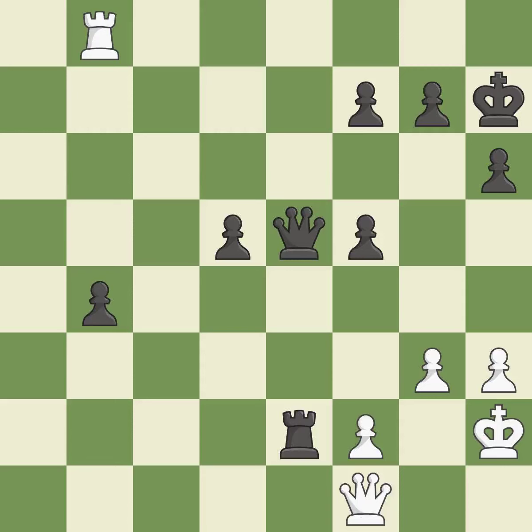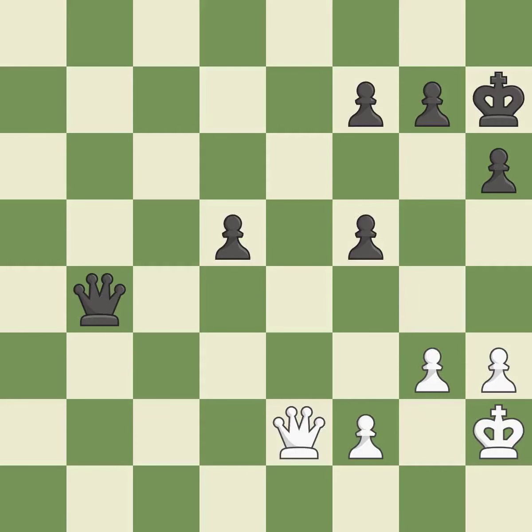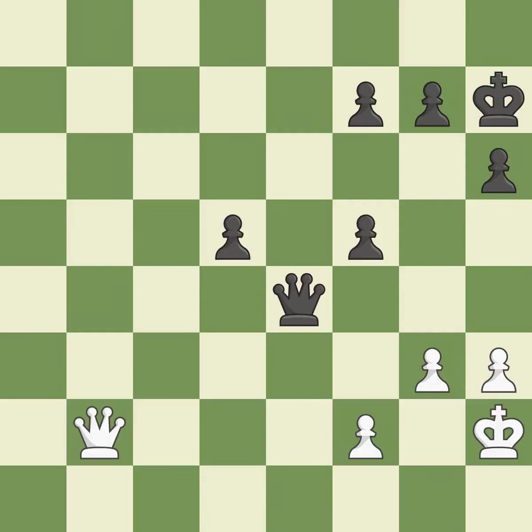It is quite good. A pawn that was being attacked and had no defenses is now protected — it is quite good. This is how you take the pawn — it is ideal. Recaptures — it is ideal. The rook was a freebie — it is ideal. This provides an equal exchange of parts — it is ideal. The queen is therefore moved to safety — it is quite good.